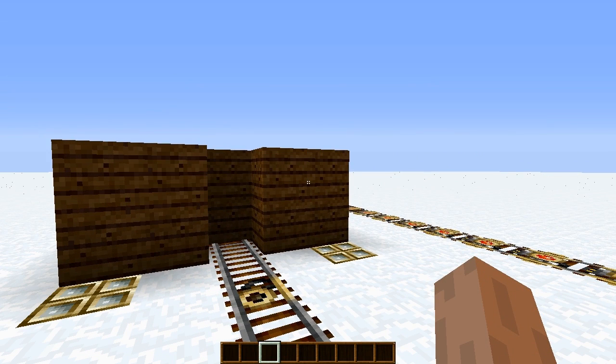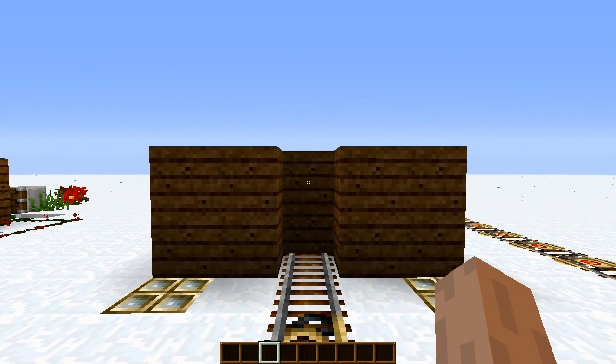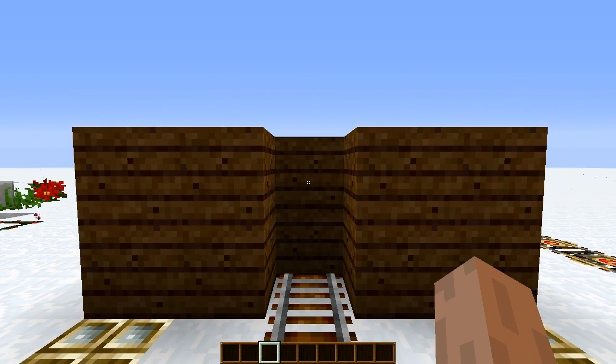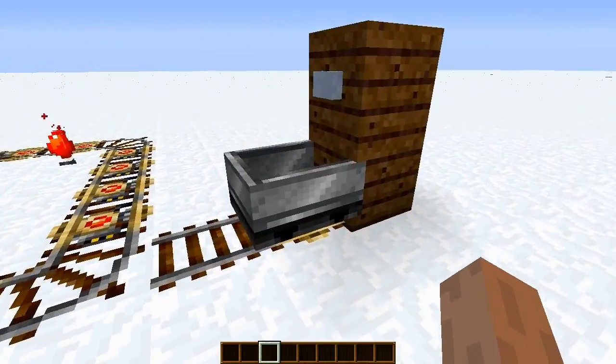Anyway, in this tutorial today I'm going to be teaching you how to build this minecart door. Practically what it does is it only allows a player that's riding a minecart through the door. You cannot get in here any other way. But the best way to show this off is to actually do it.